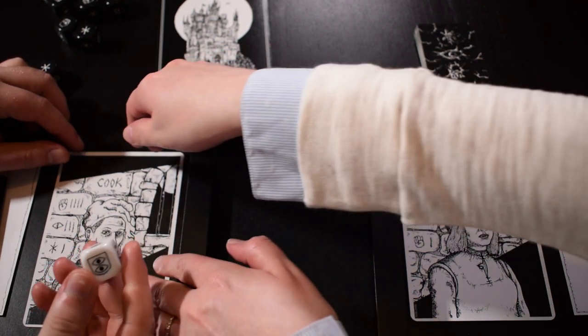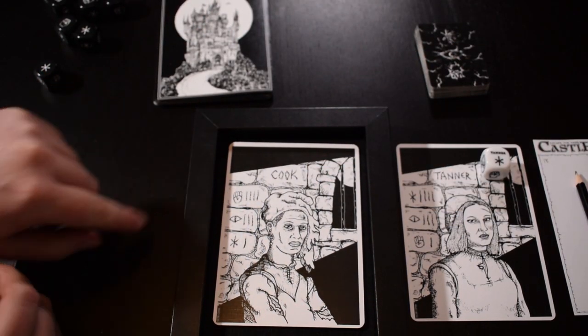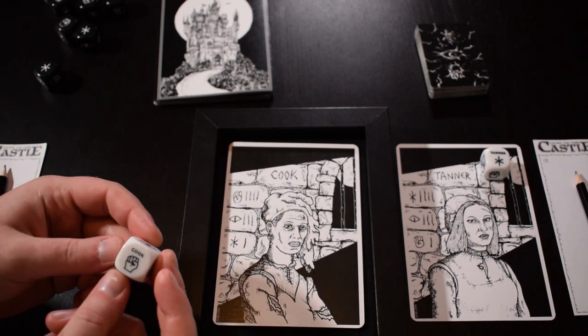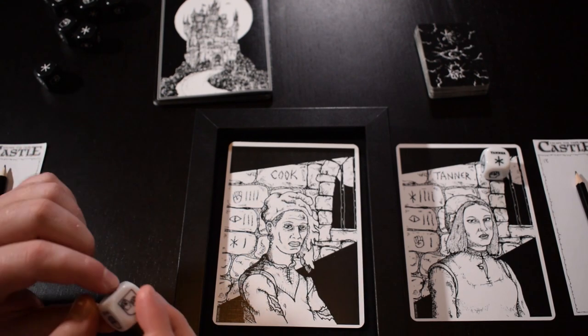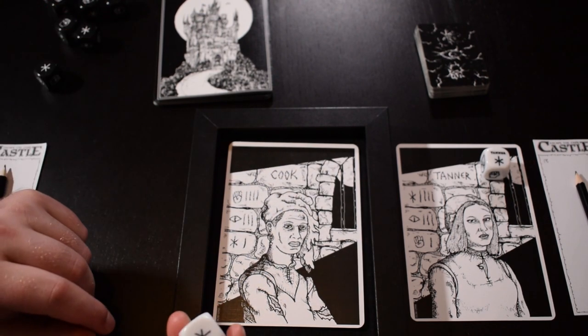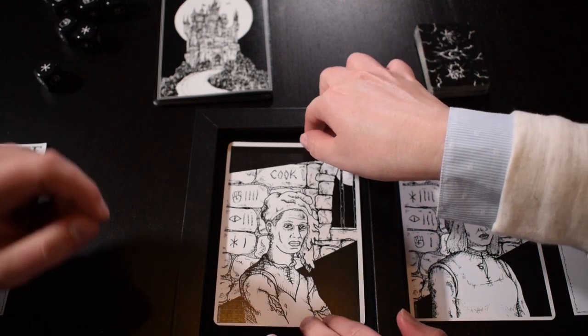As the Cook I have a lot of might — the fist symbol means my dice has more fists than anything else. Then I have cunning, which is the eyeballs, so I have moderate cunning. And then wisdom — I'm not wise at all, so I only have one side of my dice that is wisdom. But that's okay.